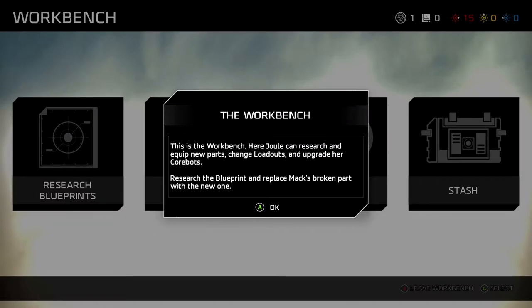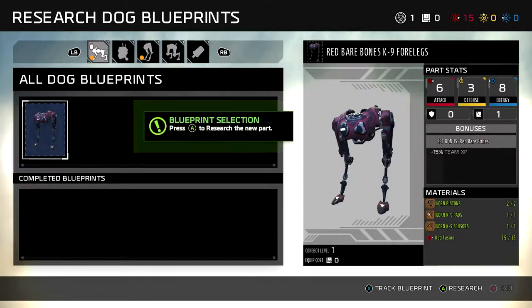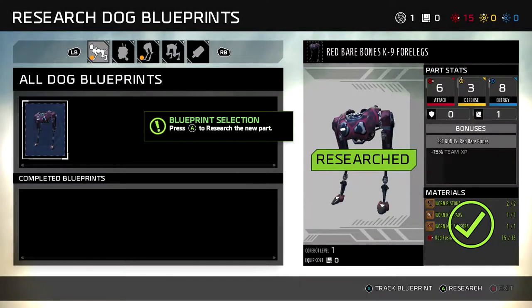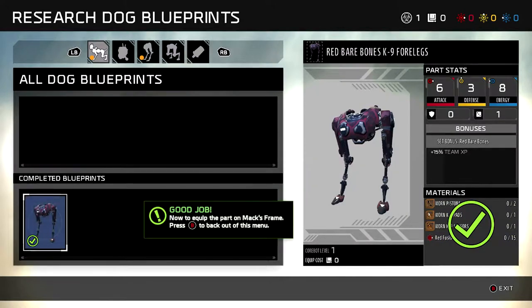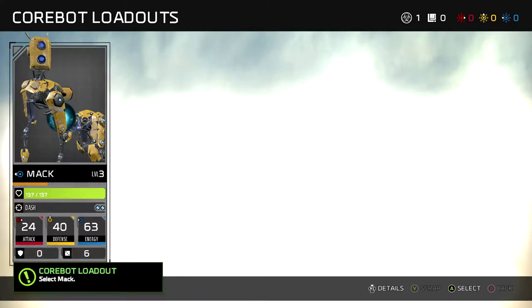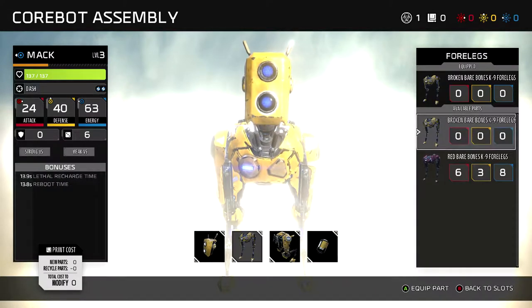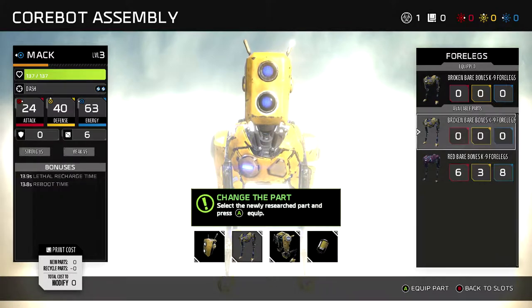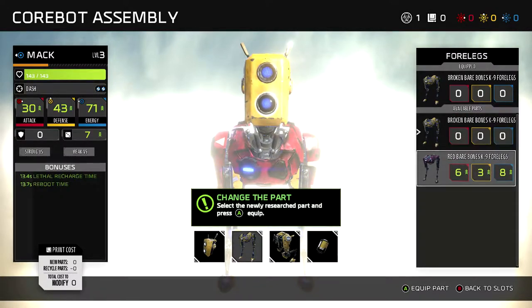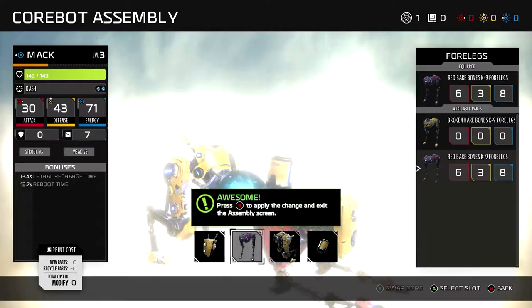This is the workbench - you can research and equip new parts to change loadouts and upgrade your corebots. Research with a blueprint to replace Mac's broken part with the new one. Research Mac's frame - give him brand new red legs. Red Leg Redemption 2, I'm done. Good job. Now press B, press A, select loadout. How many corebots do you reckon I can get? Give him the red bear boneskies - give him the broken ones again. Oh, he's red now. There you go. Awesome!